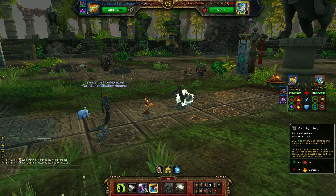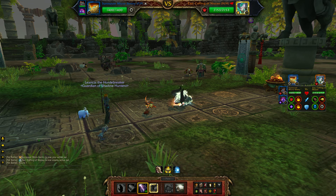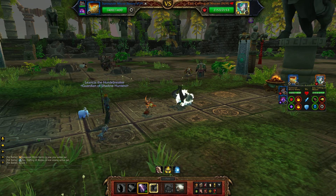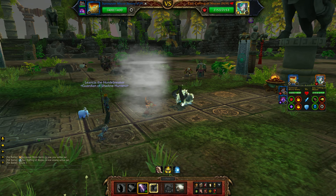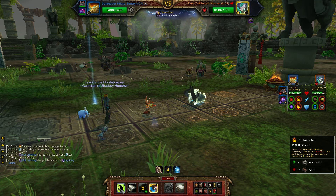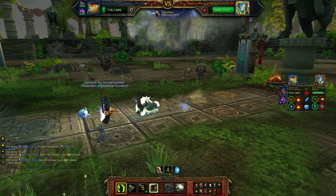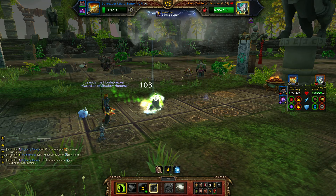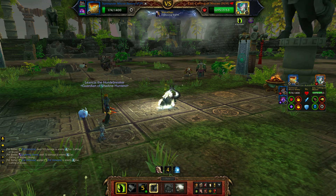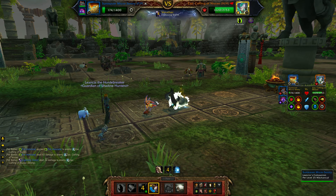Sorry for the framerate issues, but the first thing we're going to do is cast Call Lightning. It does extra damage because he's a beast type, then we're going to cast Fel Immolate. You're going to almost die in the first turn, but that's okay, because right after this we are going to switch pets to our Zandalori Ankle Renderer.